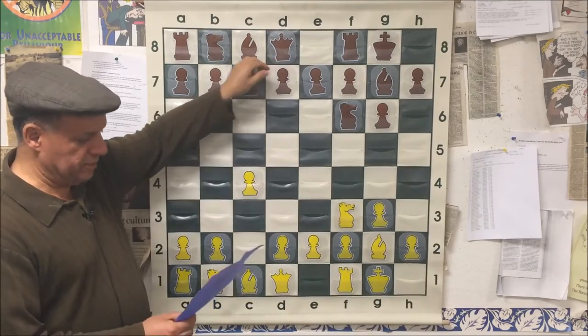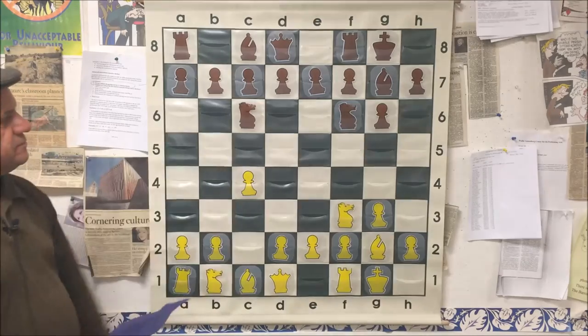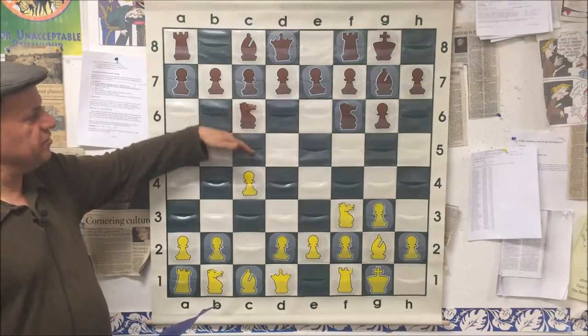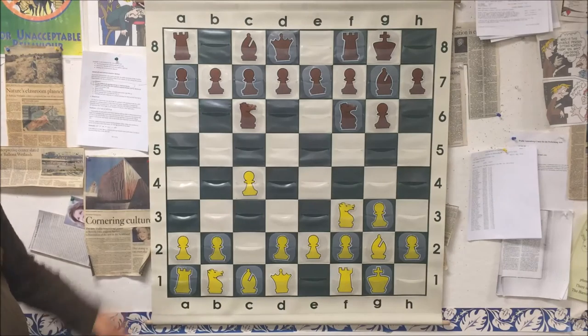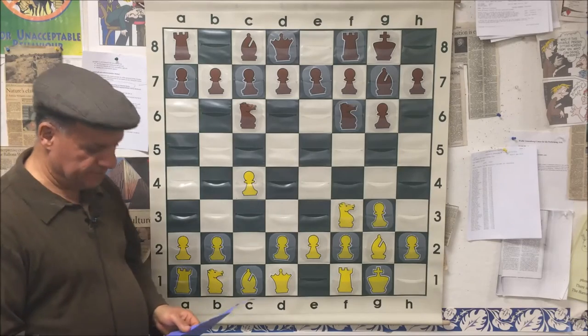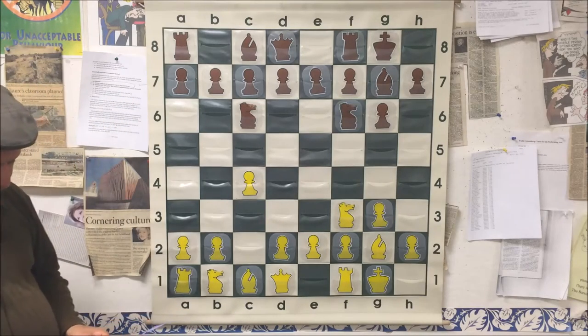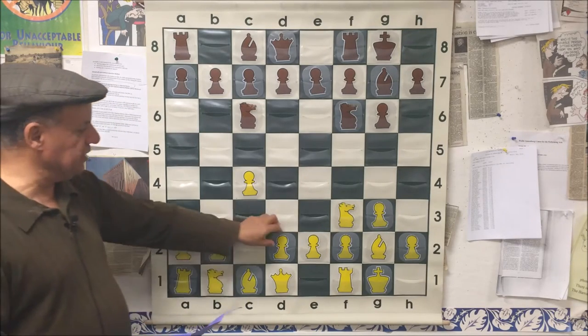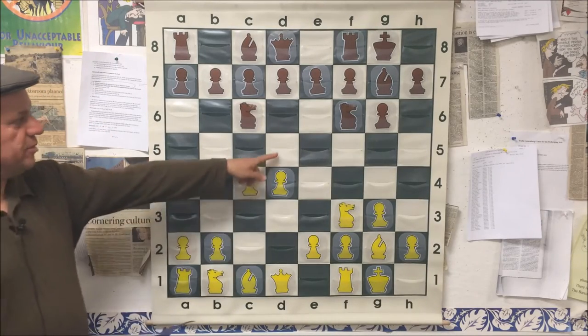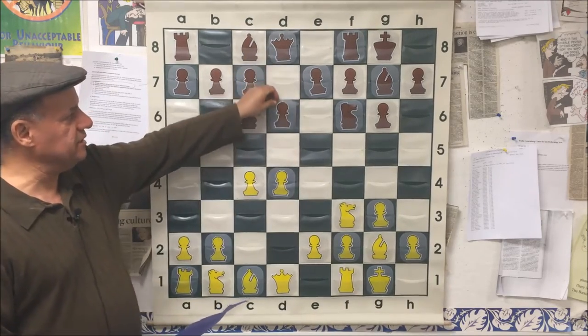On c4, black played Knight c6 — it looks a little odd. Usually you want to push the c-pawn and then bring this knight out, and that was probably the recommended way for black to play. White played d4, which makes perfect sense — possibly d5 coming next — and black played d6.